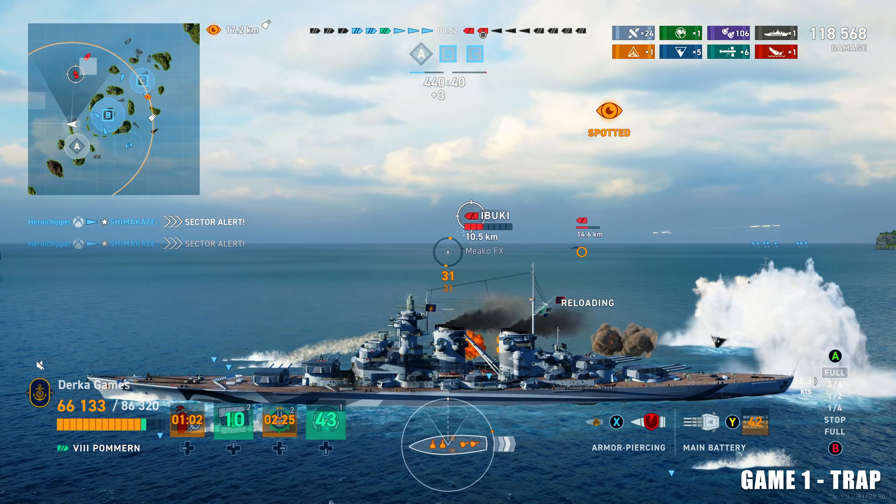Torps: four on each side, pretty typical ones with 6km range. Most matches you really won't get to use them, and in about half of my matches the torpedoes got disabled. Mid-mounted torpedoes on German battleships like this are right at the center of the ship where enemies are going to be aiming — they will get knocked out quite a bit. The AA isn't good: 4.5km range, and overall AA DPS is average but the range is pretty short, so you're a large floating target, but at least you're not a Musashi.